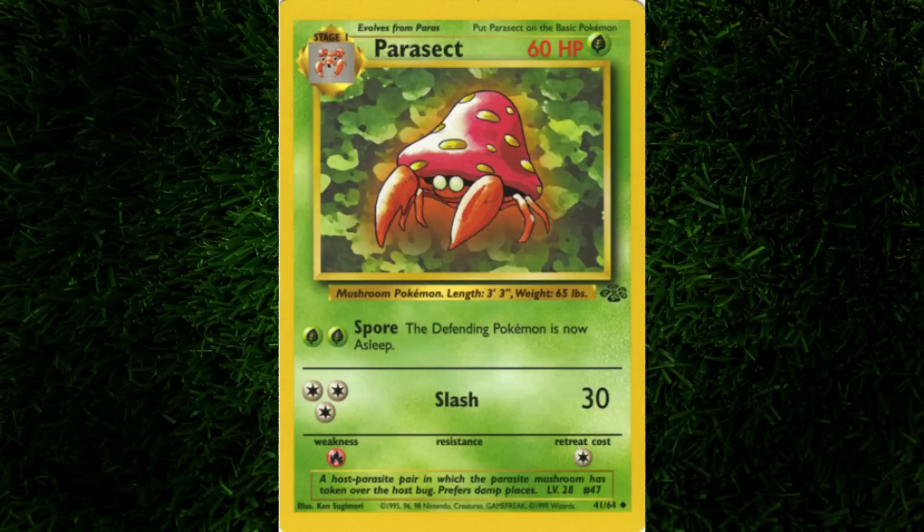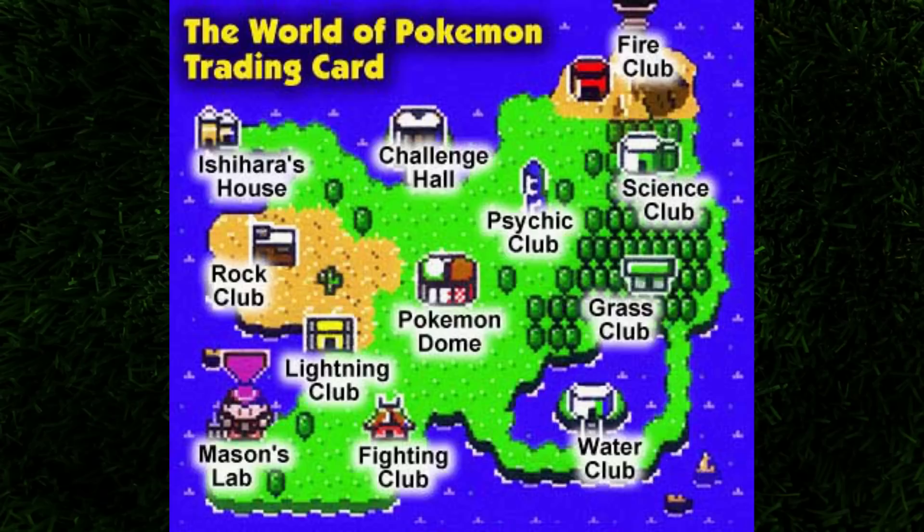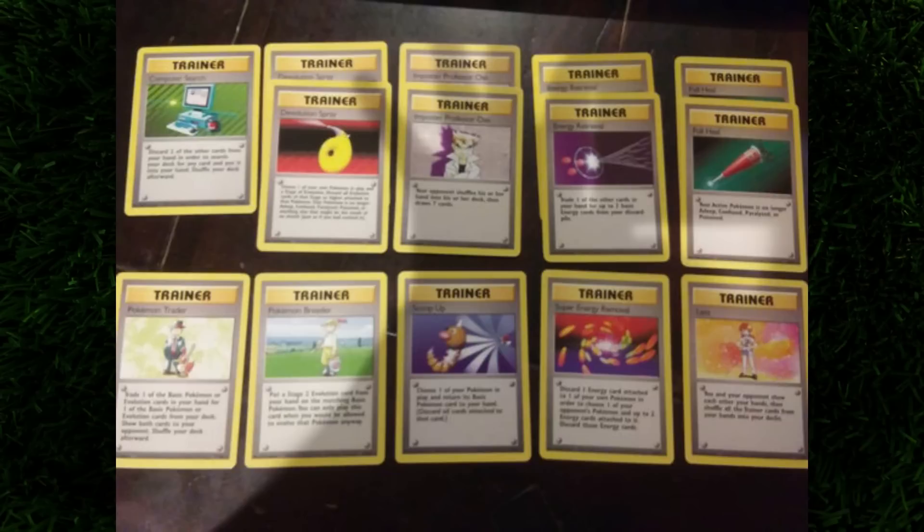Parasect is basically just an improved Paras with very similar stats. Parasect gets 20 more HP, which is actually huge, and can deal 30 damage with Slash using 3 colorless energy. Honestly, it's not a great card to use. This Game Boy Color game is too old to have any other Paras or Parasect variations, and believe me, there are more in modern day. So let's see if I can beat all 8 clubmasters and the 4 grandmasters with only my team of Paras and Parasect — and some helper cards along the way of course. A deck has to contain 60 cards.